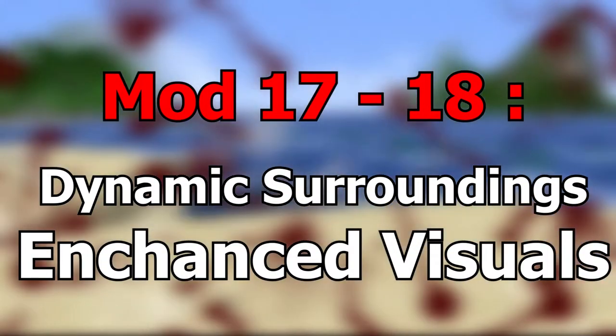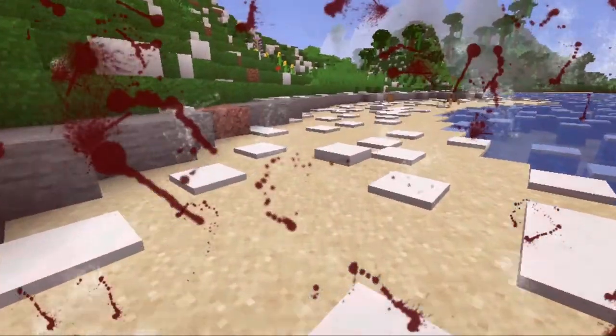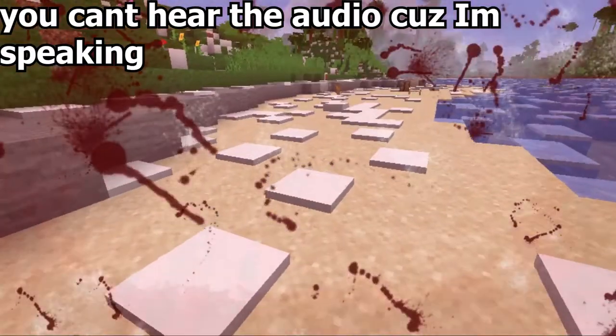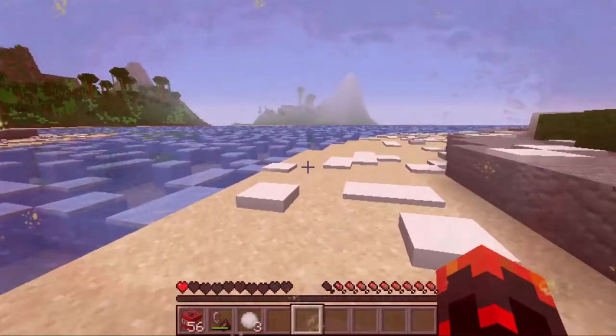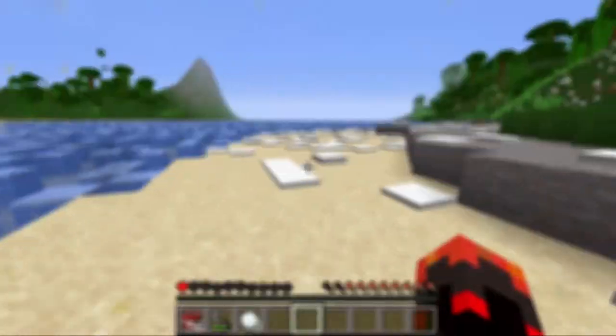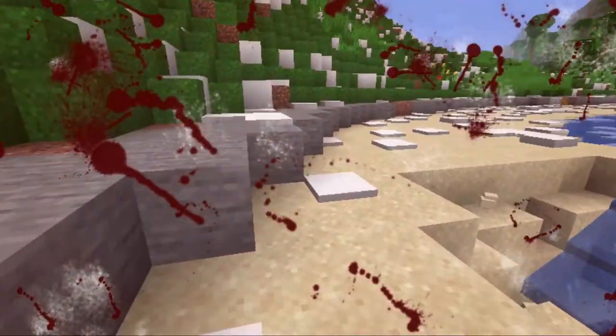Mod 17 and 18 are Dynamic Surroundings and Enhanced Visuals — two mods that greatly enhance gameplay. They completely change the vibe and atmosphere. There's better footstep audio, better visuals — when you take damage, blood stains will appear on your screen, and if your health gets low enough your screen will pulse red. If there's an explosion, your whole screen will blur. Overall, two amazing mods that make Minecraft so much more fun. A definite must-have.